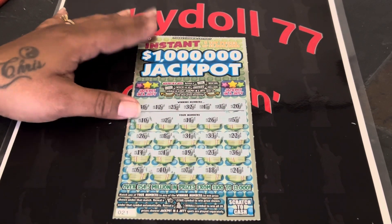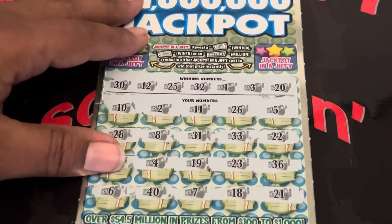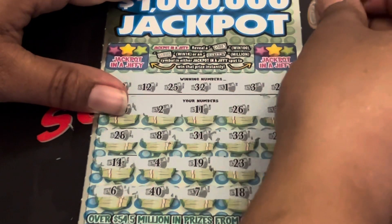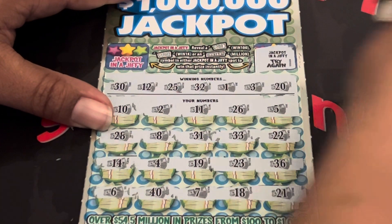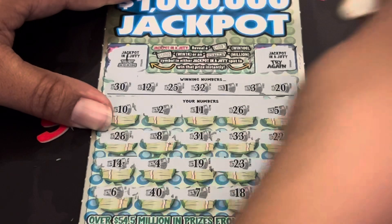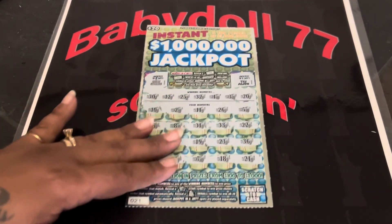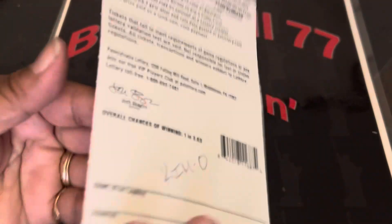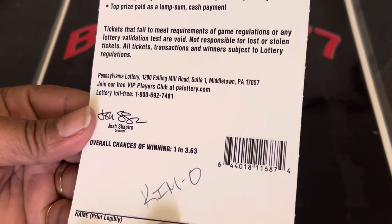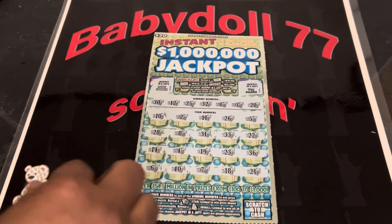Let's see if we can find something in this bonus. Come on, bonus. Let's get into this bonus and see if we can find something. We just need at least that $100. We got to try again. And a try again. Nothing there, Ms. Kim. I am so sorry, honey. I tried. We did not get anything — that was ticket 21. The odds on this ticket are 1 in 3.63. We did not get anything in the bonus or anywhere.